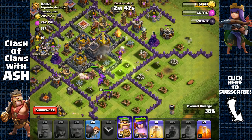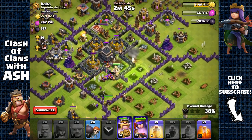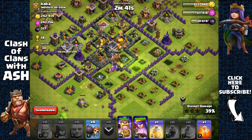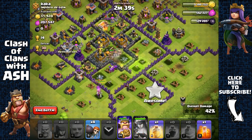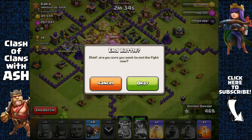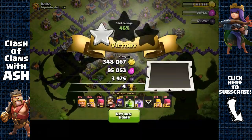Just waiting for my troops to go inside that core. My king has gone inside the core, and right before I pop his ability, I'm just going to activate my queen's ability. Then I'll activate his ability to grab some of the gold storages and head out with around 4,000 dark elixir.